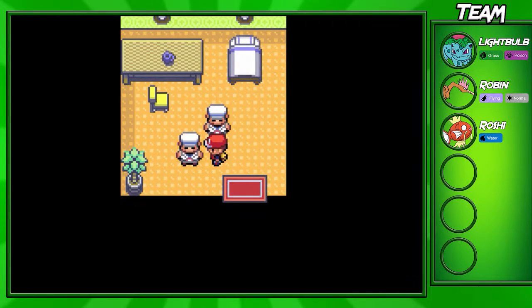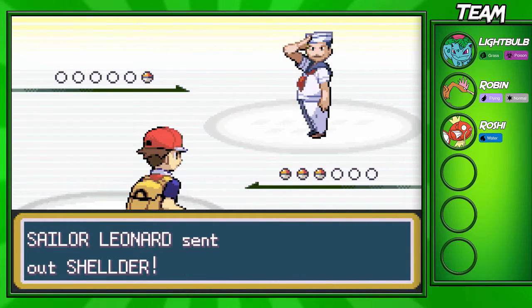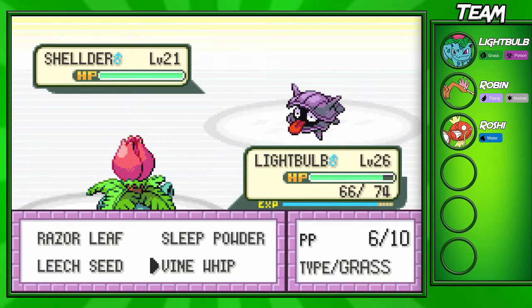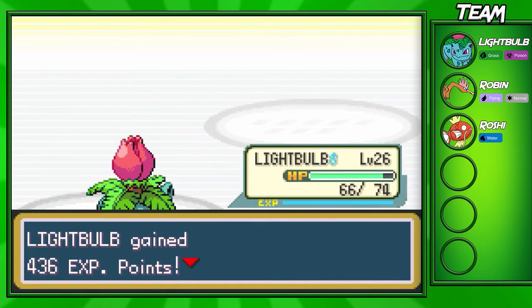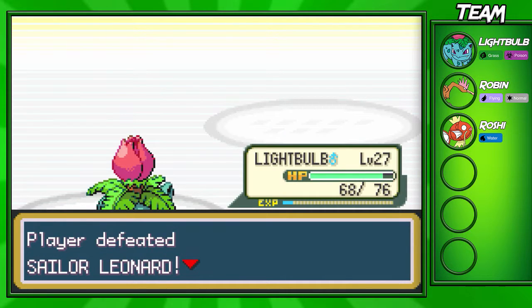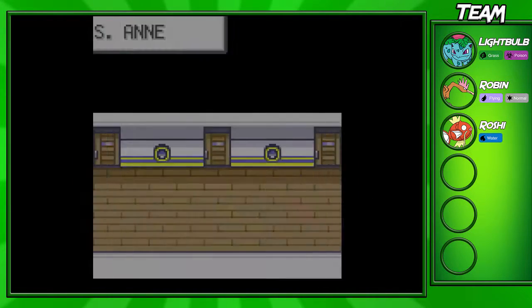The next trainer is going to have a Shellder at level 21 — this might be a little challenging, depending on how much Icicle Spear does. He's about four levels below us and we're almost level 27. Vine Whip might be able to take him out in one shot — yeah, because Shellder is a defensive mon and Vine Whip is a special attacking move. We're going up to level 27! Ivysaur is almost ready to evolve — I think it evolves at level 30 or 32, so we're about three levels away.